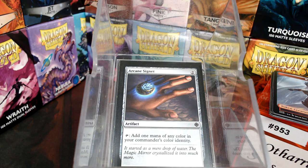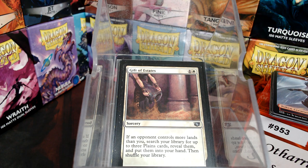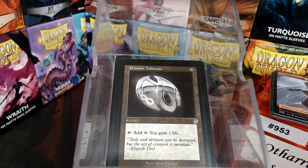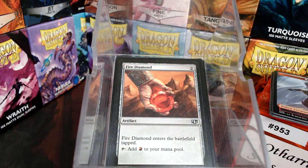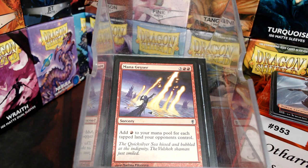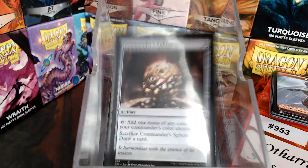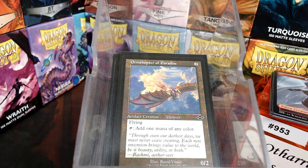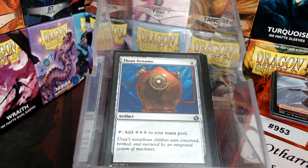We'll go through the ramp quickly as it's pretty self-explanatory: Arcane Signet, Liquid Metal Torque, Gifts of the Estates, Hundred Archive, Pristine Talisman, Prismatic Lens, Sisay's Ring, Marble Diamond, Mind Stone, Fire Diamond, Felwar Stone, Mana Geyser, Everflowing Chalice, Sol Ring, Phyrexian Atlas, Worn Powerstone, Commander's Sphere, Spectral Searchlight, Ur-Golem's Eye, Darksteel Ingot, Ornithopter of Paradise, Burnished Hart, Wayfarer's Bauble, and Thran Dynamo.